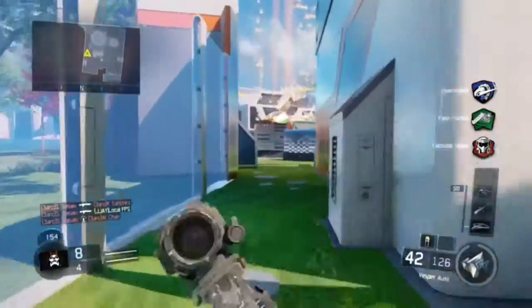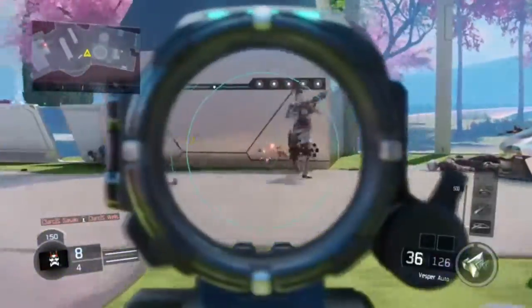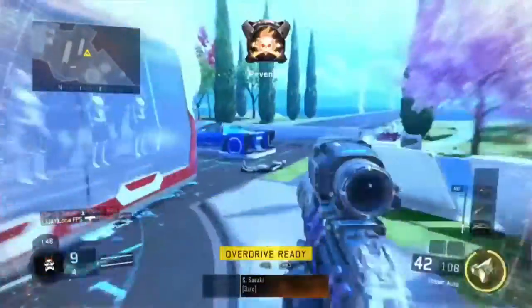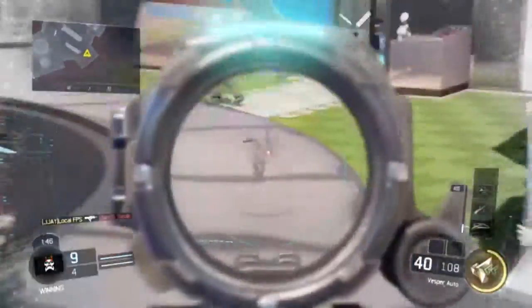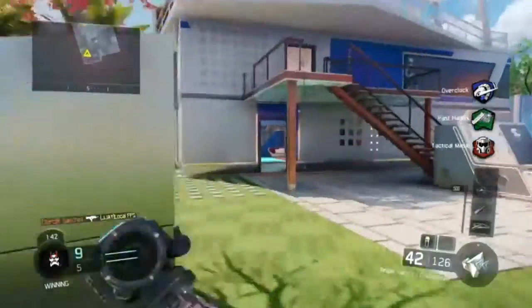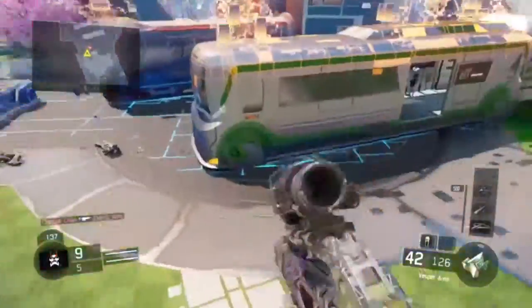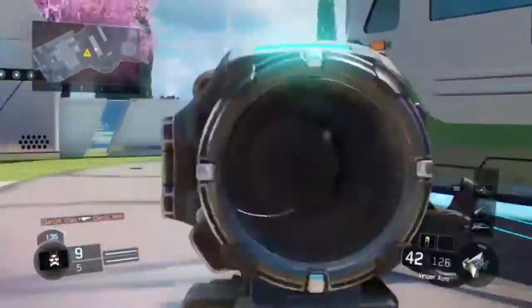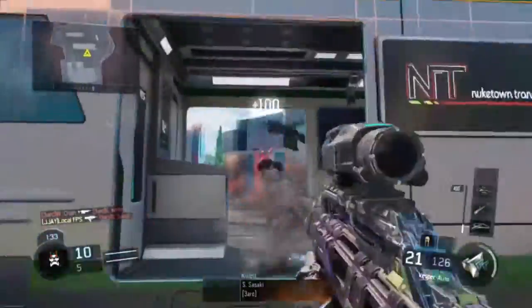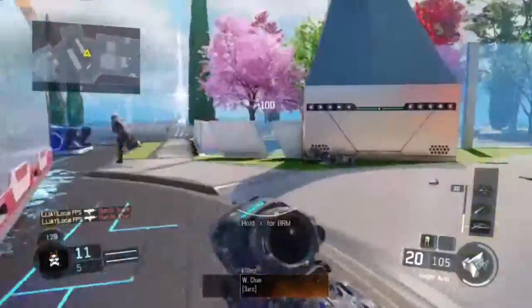If you put FMJ on the KN it looks just like the ACR, same with High Caliber. I also have a Micro Uzi I haven't shown yet, a Remington from Black Ops 2, an OP KRM — that's literally what it's called — and another Model 1887.